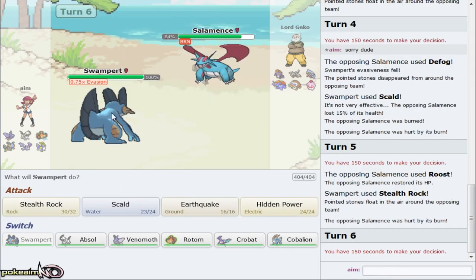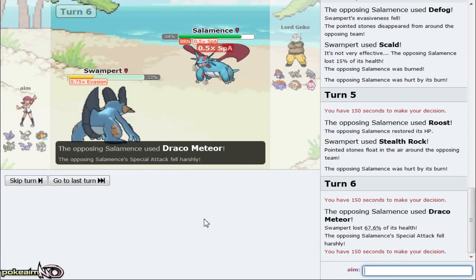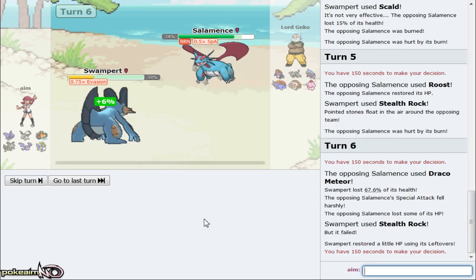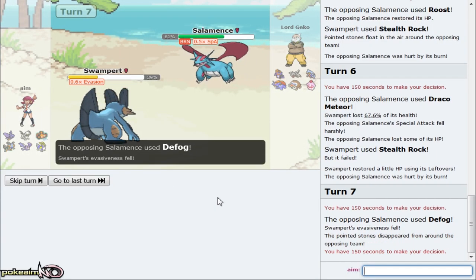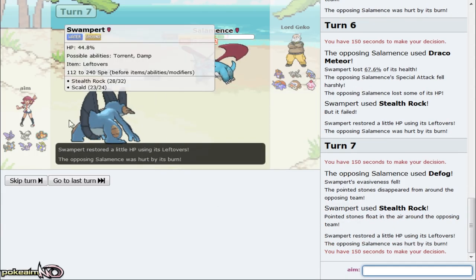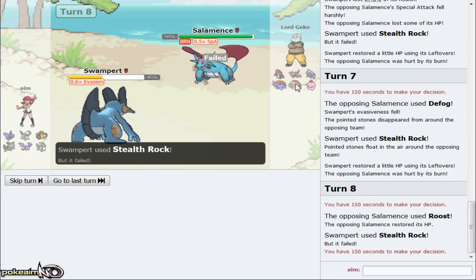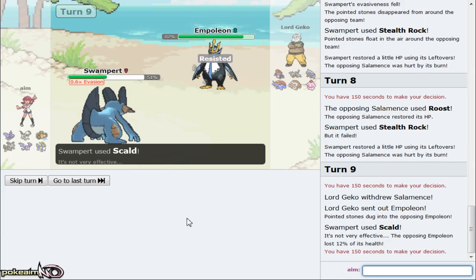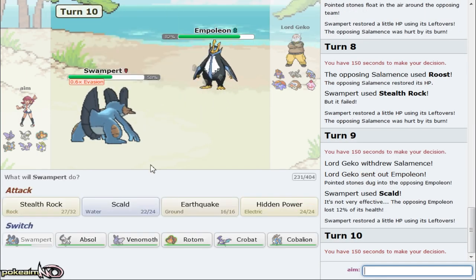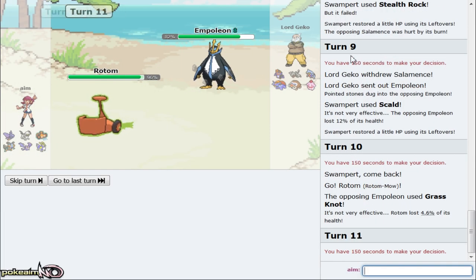We even get a burn on top of that. I saw like Iron Tail but he does have Roost right there. I just want to get my rocks - I want to force him to Draco and get up my rocks. We force him to Draco. He won't be able to knock me out - I'll get full HP back if he wants to spam Defog plus Roost. I'll definitely take this and get up rocks. The burn on Salamence is very nice for Absol. I think because he's defog Salamence and not defog Empoleon, that might be a more offensive variant. Empoleon is going to come out.